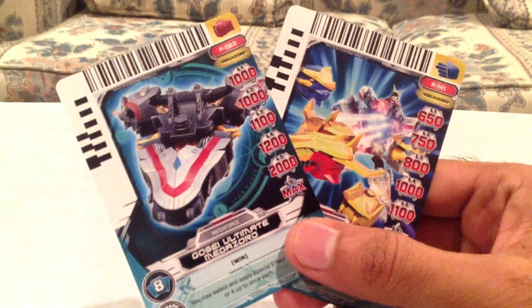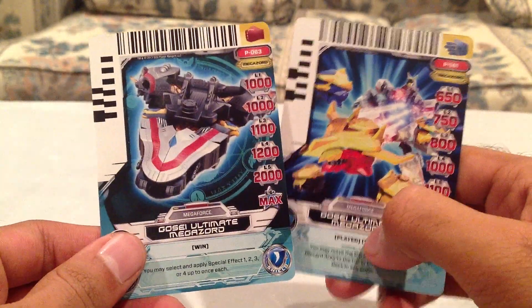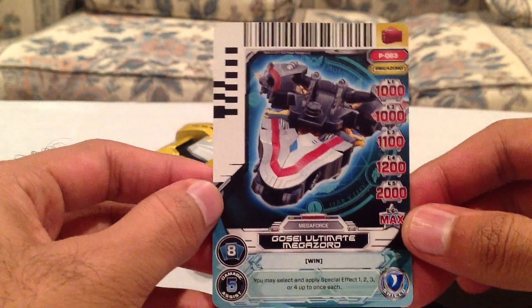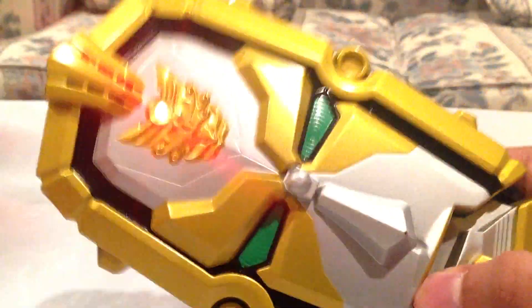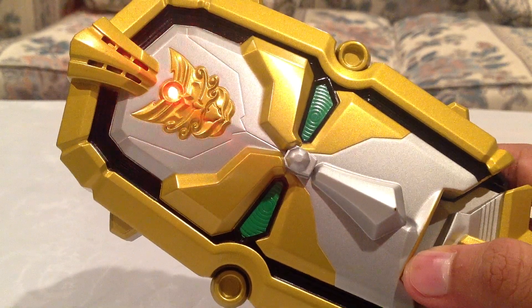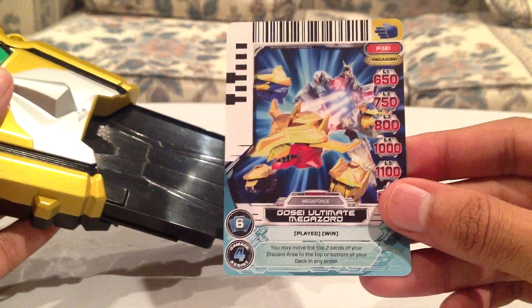Before we get to all that, I want to go over the cards because I don't want to forget. This does come with two cards — promo card number 63 and 141. First, let's take a look at the sounds they make in the Gosei Morpher. Promo card number 63 is the Gosei Ultimate Megazord, shown in Spaceship Mode. It's a Summon Megazord card. And then you have the card with the Gosei Ultimate Megazord shooting out the different Zords.